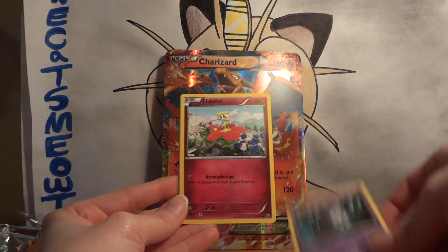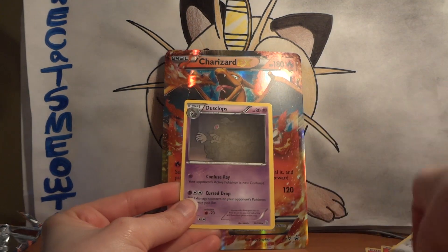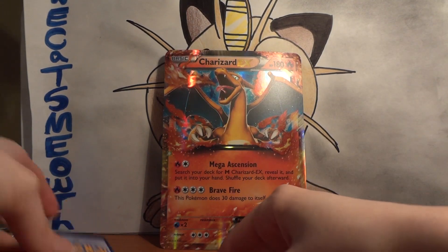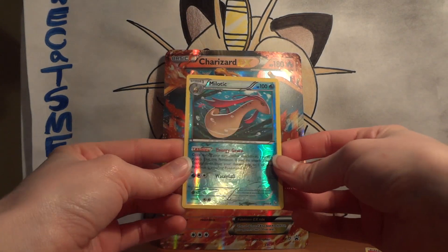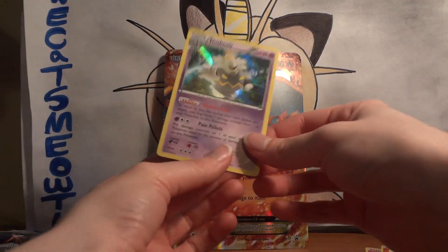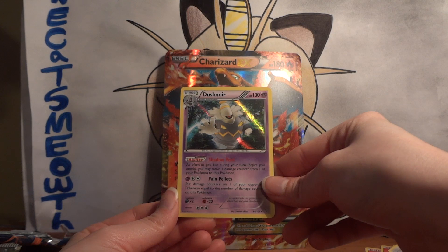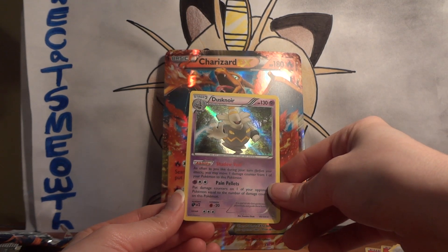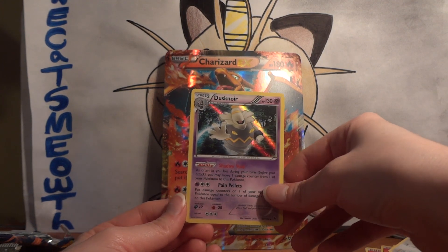Cards pulled: Pidgey, Stunky, Duskull, Flabebe, Pineco, Sealeo, Lysandre, Dusclops. My Reverse — ooh! I'm pretty sure I don't have that, so it is a very pretty card. And my Rare — a Dusknoir. So I do have one of these. I don't see this as being very playable right now. Should I hang on to it? It's one of those cards that can be good.